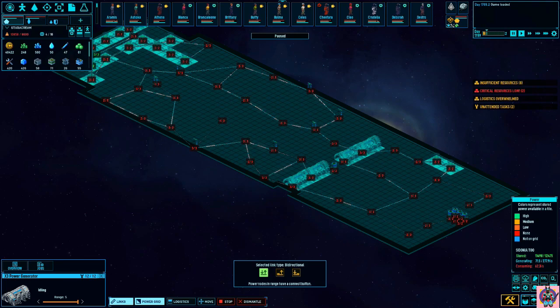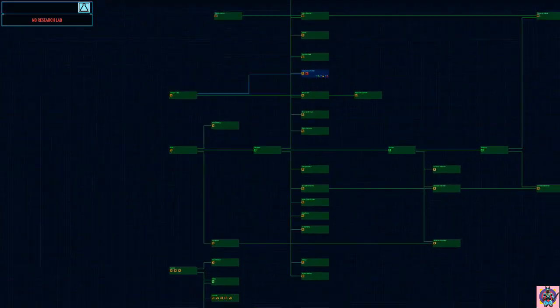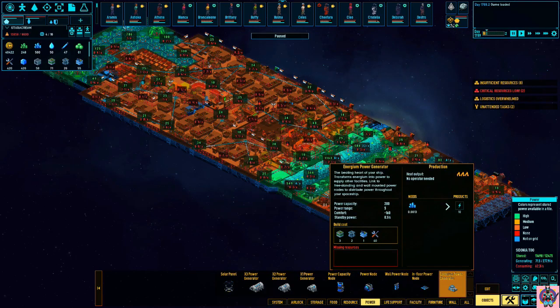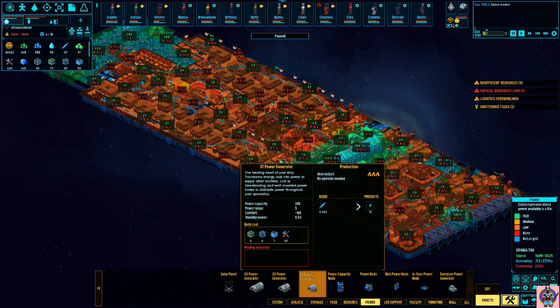The first thing about energy is that it will change a lot during your game in different periods. You've got four generators. At the beginning of the game, you'll be given the Energem Power Generator, which uses Energem Crystals directly. After that, you have the X1, the X2, and the X3, which are all in turn more performing than the previous one in terms of how much energy they give you for your buck.